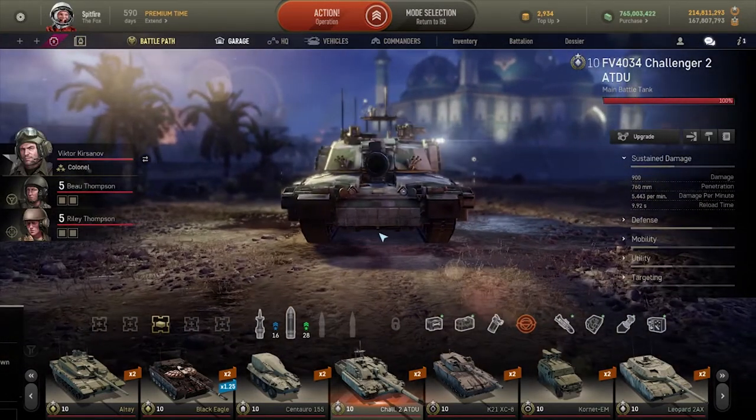It has ERA plastered literally everywhere and doesn't really have that many weak spots, except for perhaps a small green part on the lower plate and some green parts on the shoulders. Apart from that, it's only really vulnerable to extremely high penetration rounds such as the Armata 152, the Altay, and the Leopard 2AX, and maybe some of the more high-penetration missiles in the game as well.